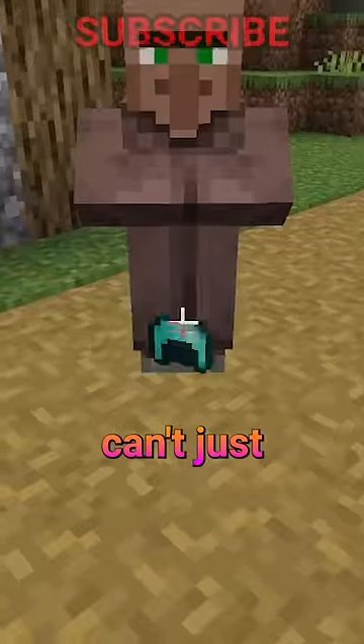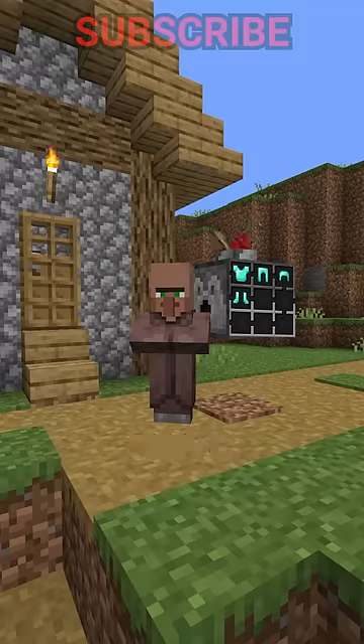First, the villager. But you can't just throw the villager the armor like most mobs — you have to use a dispenser to put the armor onto the villager.